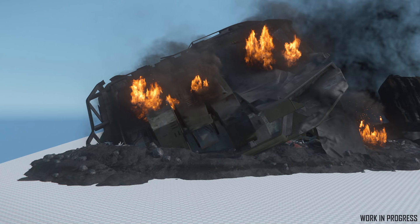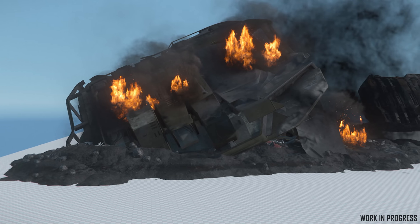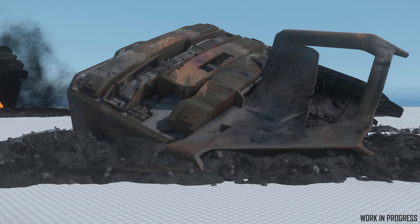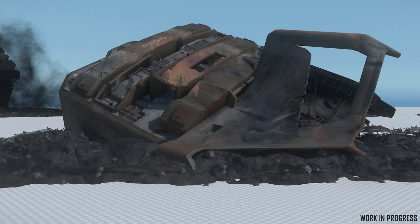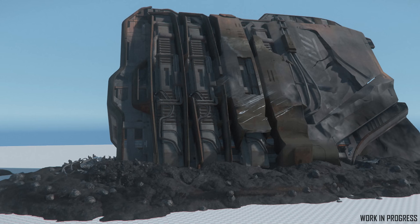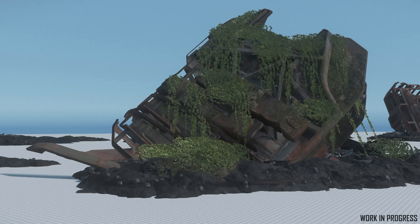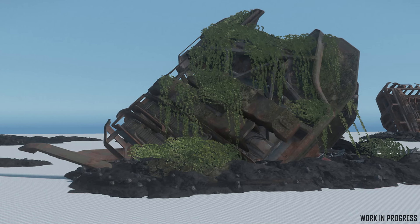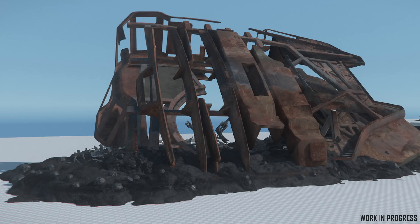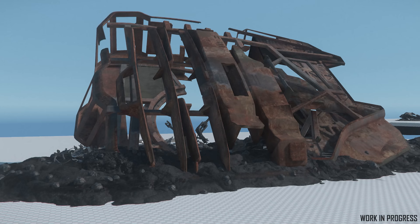Following our look at new derelict concepts a couple weeks ago, members of the environment team have begun the process of building the individual pieces that can be used to bring them to life, starting with the big mammer jammer itself, the Reclaimer. Now this is sort of like a reverse white box phase, where environment artists take the completed work of ship artists and then begin to break it down, stripping it of all the extraneous parts and then bending and twisting the superstructure in ways appropriate for a Reclaimer that's one, two or perhaps even ten years old.